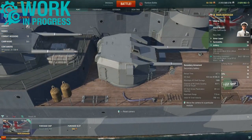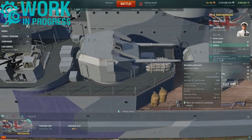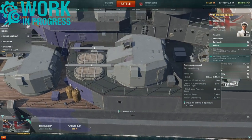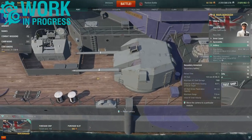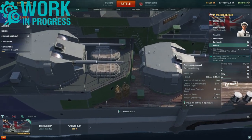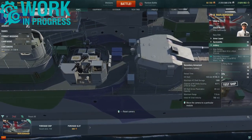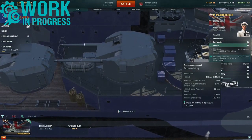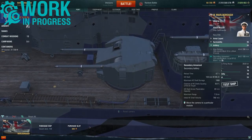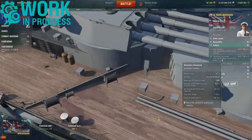Secondary armament consists of 16 133mm guns in eight twin-mount turrets with a reload time of 6.7 seconds. They can inflict a max damage of 1,900 with an 8% fire chance, can penetrate 22mm of armor — so effective against destroyers — with a max firing range of 7.3 kilometers and a shell speed of 792 meters per second.